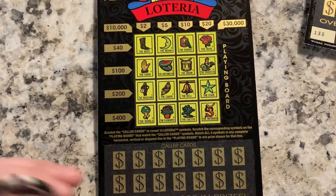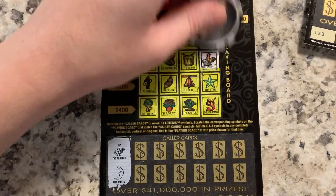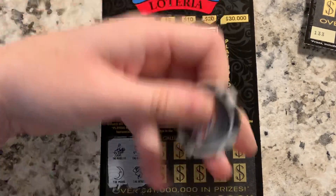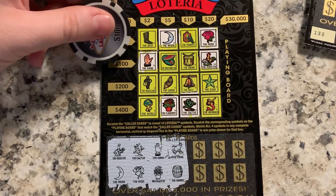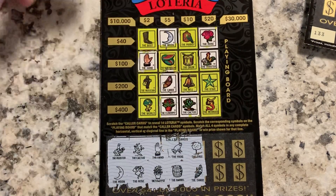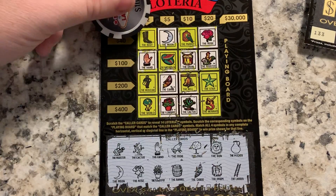Ticket 132: rooster and a moon. Cactus and rose — cactus, rose. Hand and flower pot. Frog and barrel — nope. Tree and canoe — no tree. Sun and drum — no sun. Pitcher and ladder — no pitcher, no ladder. No win there.